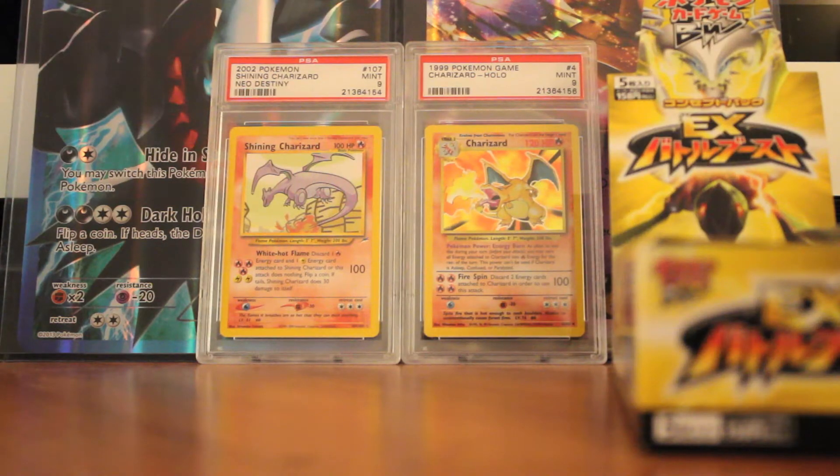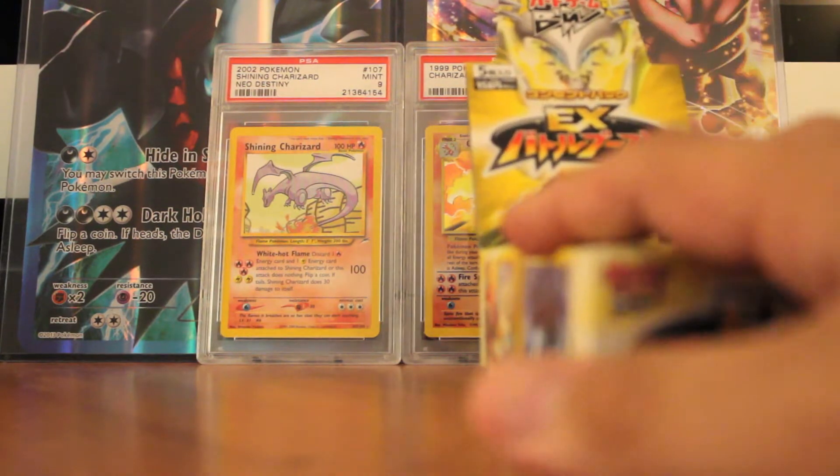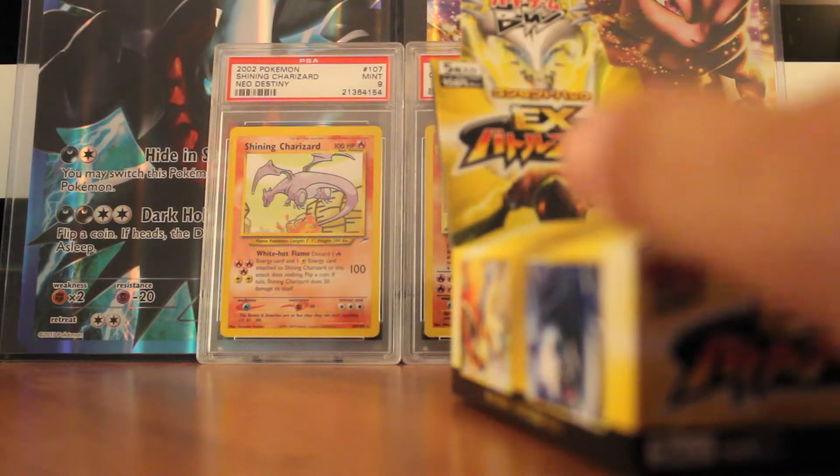Hey everyone, welcome back to our Ninetales! Oh my gosh guys, Kira is feeling back to her healthy state — ish. And we have our second box of EX Battle Boosts that just came in, which is perfect timing, because I just got my last part of the other box in. I'm really hoping to get a gold card in here.